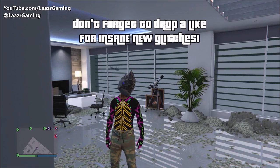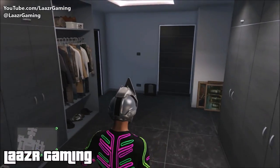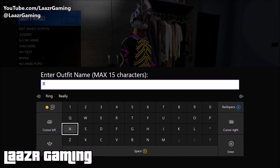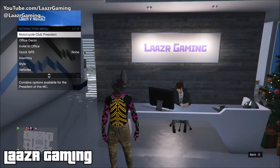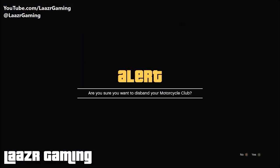Your character now has this modded outfit combining three different outfits into one crazy-looking outfit. If you want to take it further, you could also do the invisible feet glitch on top of this. Once you've put the outfit together, make sure you go into your wardrobe or any clothing store and save it as an outfit - even if you turn off your console, this outfit will always remain.